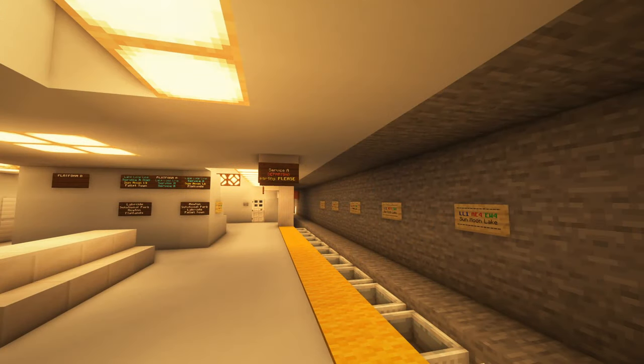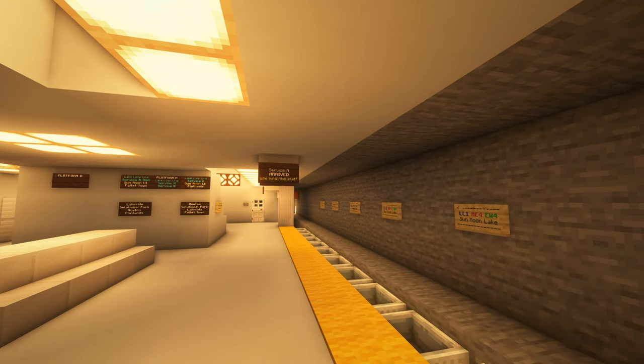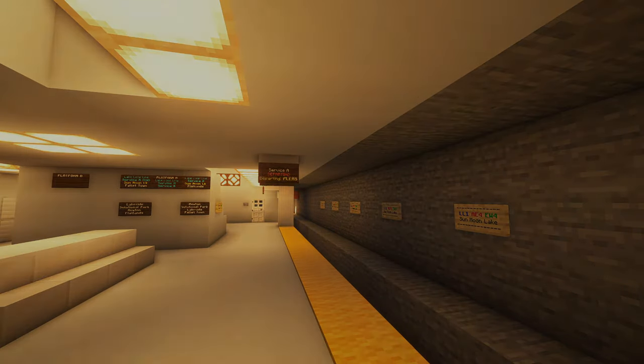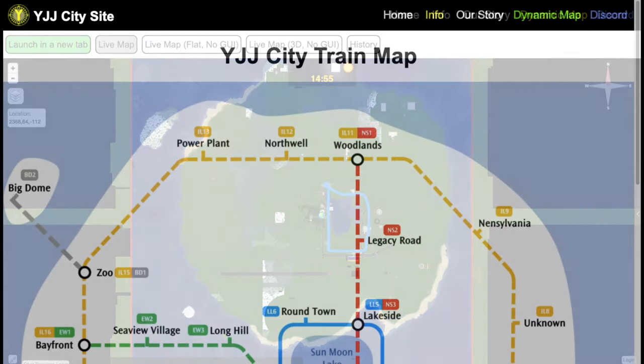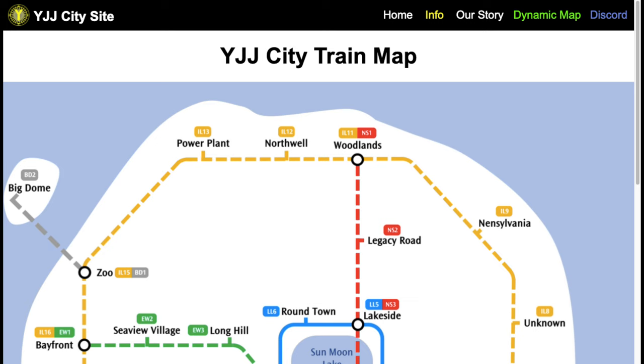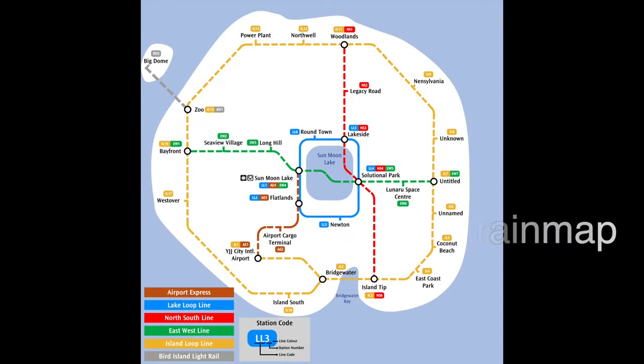Moving on, at the Visitor Center and Cable Car Station, there are entrances to the Sun Moon Lake Metro Station. From there, you can take the train to anywhere in YGG City. When traveling, it would be great to open up your browser and have two pages open - one with our dynamic map, where you can see where you are, as well as one for the train system map. Here are the links for the maps; they are all located on the YGG City site. On the train map, take note that the solid lines are the ones active, and the dotted lines are still being built and tested.